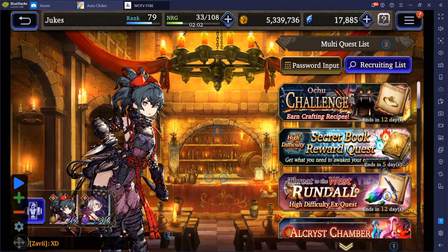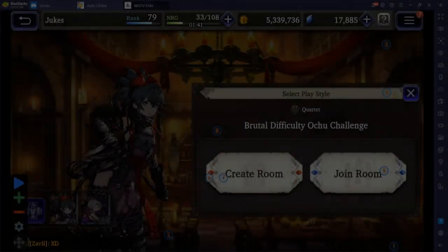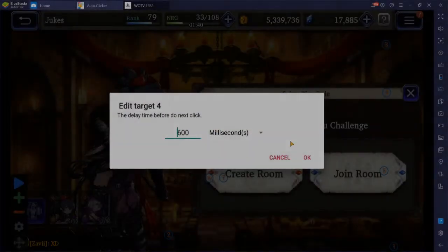The fourth target will be on the event you wish to join, so you can move this wherever you please to whichever event you want to do. It's kind of limited because you can't really scroll down, so preferably one of the top three or four. The Osu challenge is the one I'll be setting it to — it's gonna auto click this. That can be set to 600 as well.